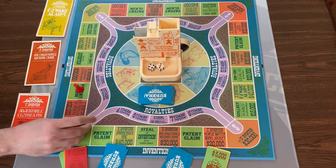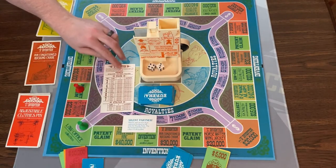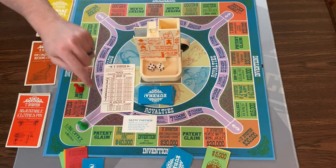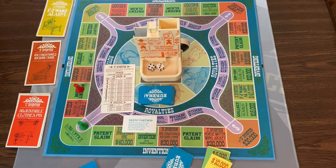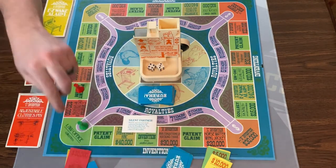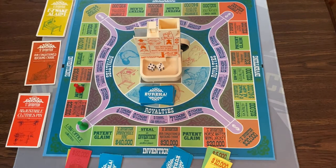Now I'm going to become a silent partner. I look at this player's card — they have a non-patented invention. When I become a silent partner, I have to pay the investment fee. No claims is a $15,000 investment fee, so I give that player $15,000. Now whatever money they earn on the royalty track, I get half of it. I'm effectively taking some money without doing most of the work because I provided financial backing. We found it easiest to pass the card so you know someone has a stake in it.